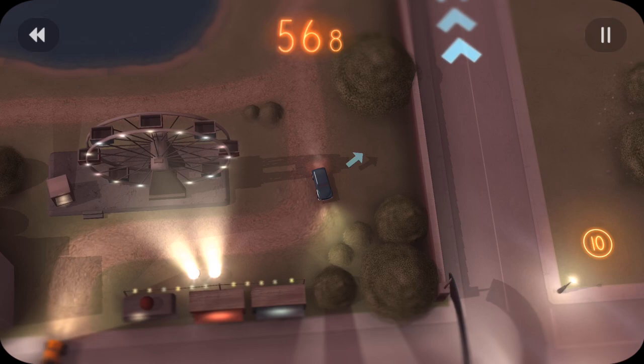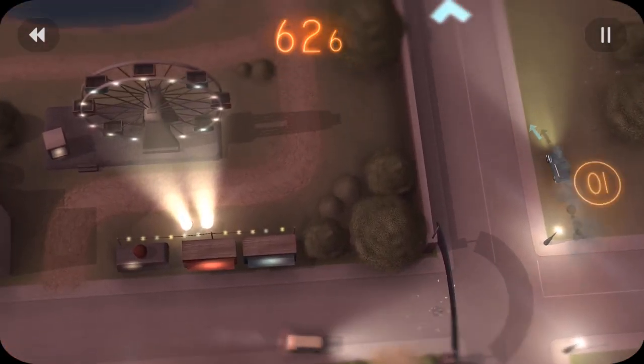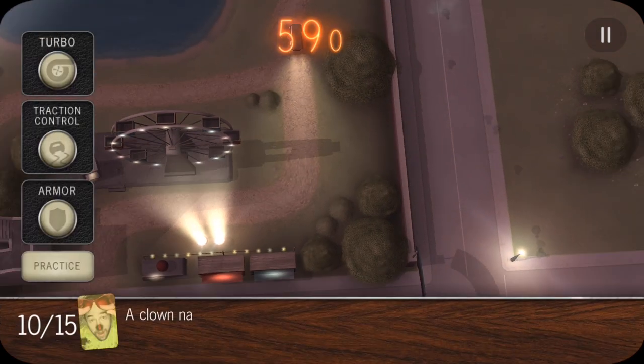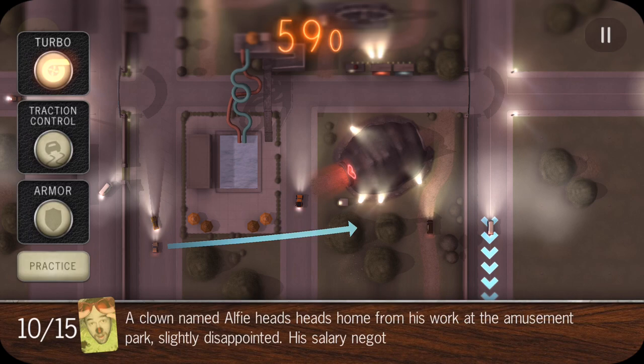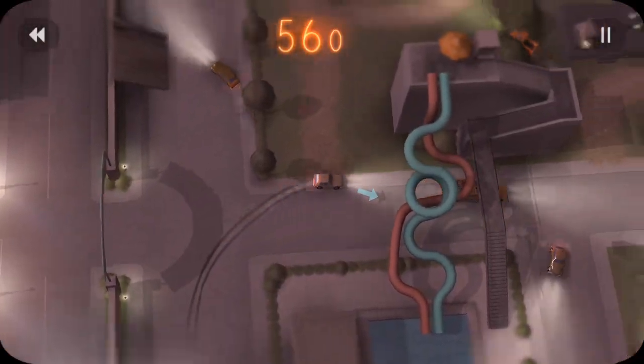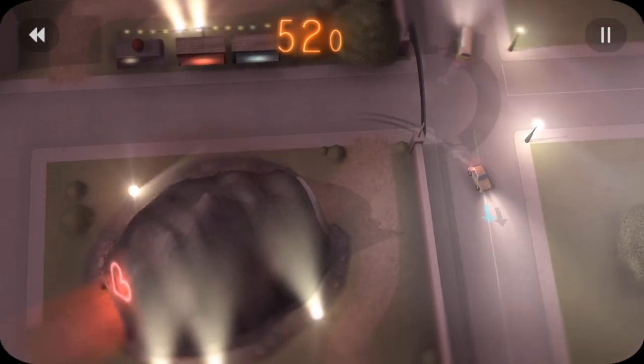Here we use traction control. Come through these bushes and watch out for that pink car — it actually gave me a boost, so it kind of helped me. I even used that car to give me another boost, but you do want to avoid those cars. Here we're going to use turbo, come through, make a sharp turn, try to stay on the right side of the road, avoid all these cars, and then make another right turn here.